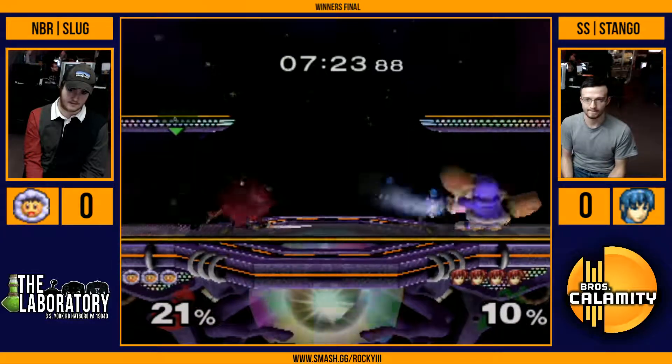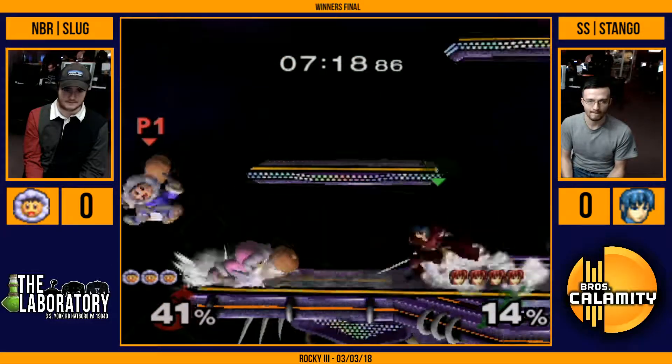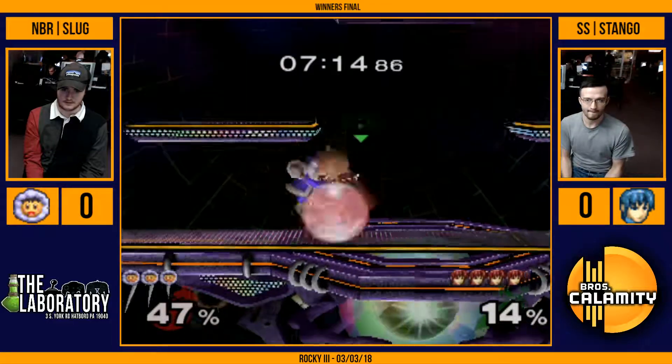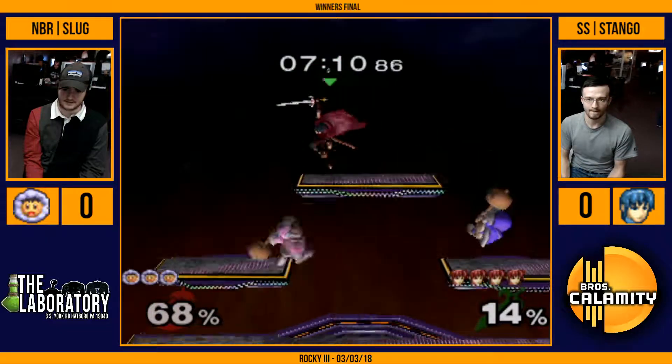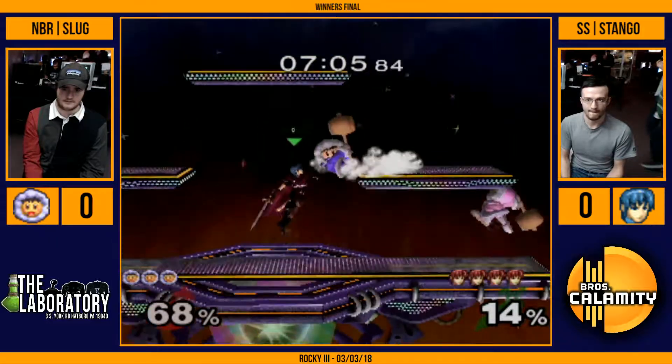See, the thing is it's very hard to discourage Ice Climbers. It's difficult. You can do it, but the reason why is because they have that great equalizer. What is it they call it in combat sports? They call it the puncher's chance. The KO artist. You could lose nine rounds and knock them out in the tenth.